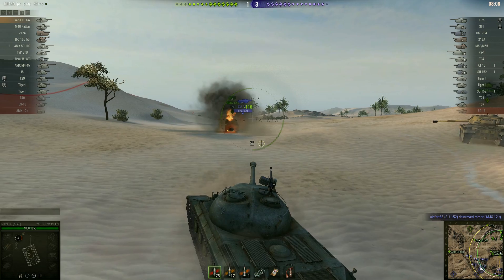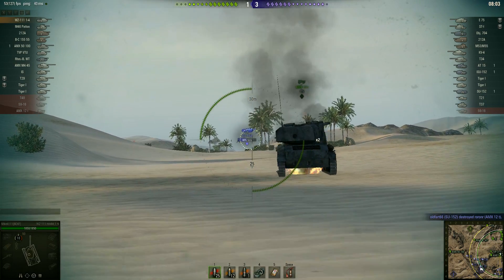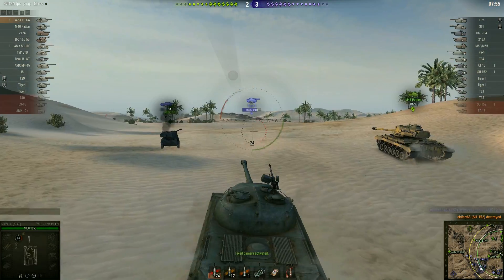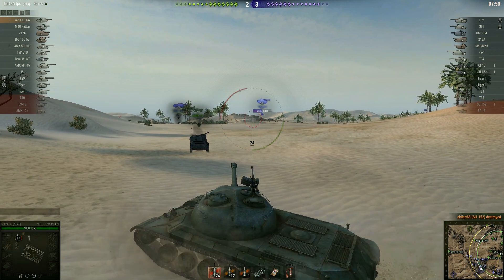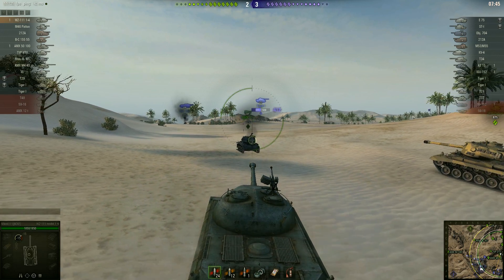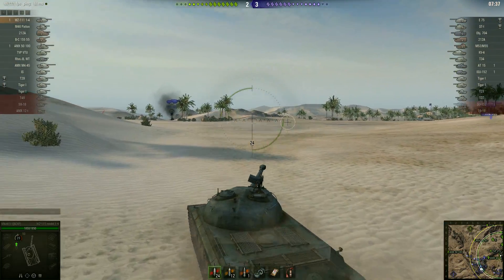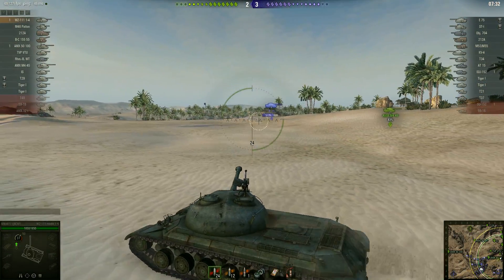An AMX 12t thinks no one is here and unfortunately finds out about the SU-152. I'm having problems with gun depression and trying to keep myself alive. I received one shot but luckily it ricocheted — that was a stock SU-152 so its gun isn't very good. I would be more concerned if the SU was armed with the big 152mm derp gun, because that gun even with a HD shot will definitely do some damage to me. But he didn't have it packed, so we can continue forward.